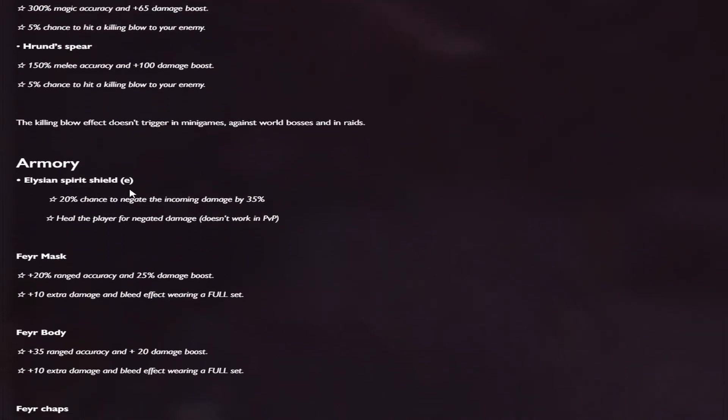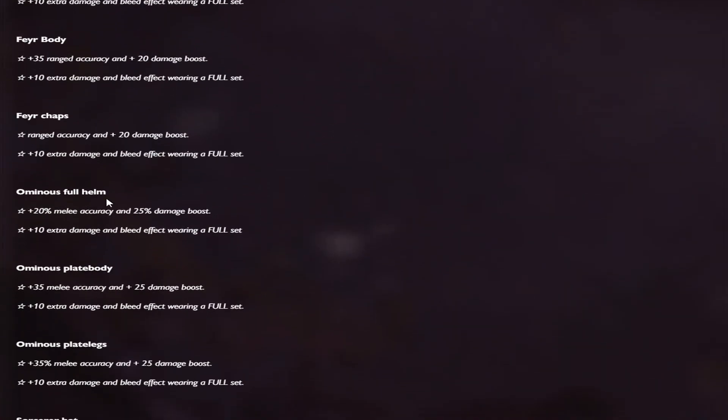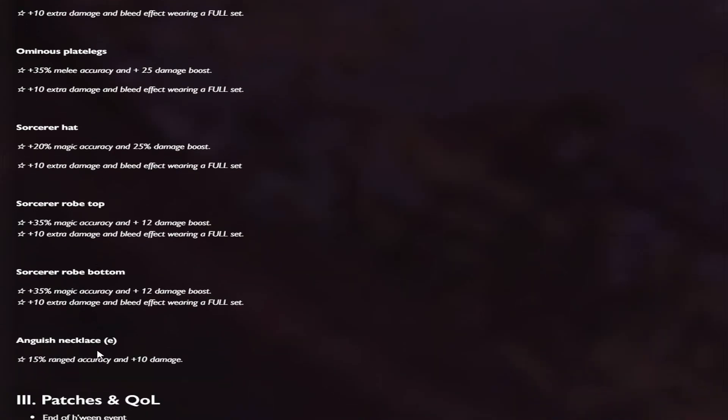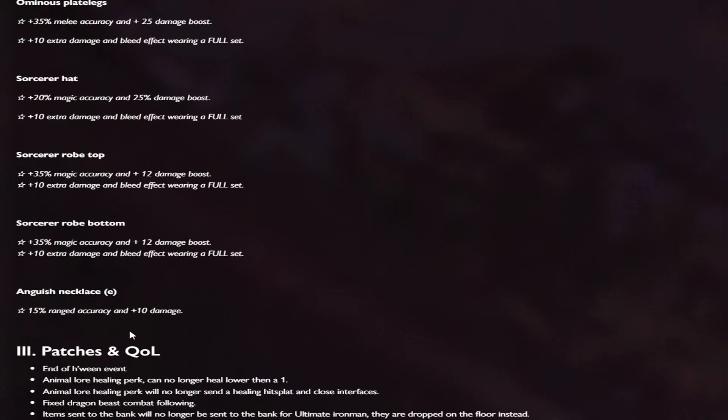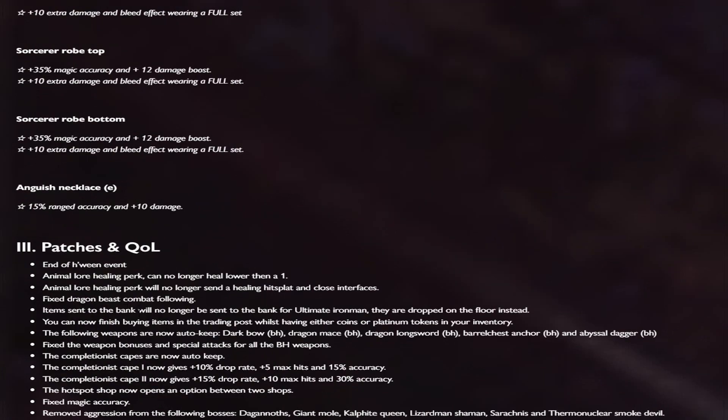The new armor additions include a Custom Elysian Spirit Shield, Fear Mask, Fear Body, Fear Chaps, Ominius Helm, Sorcerer Z set, and Anguish Necklace E. Then also patches and quality of life updates as well.